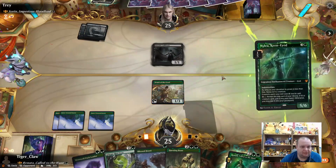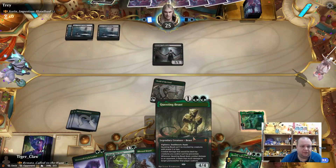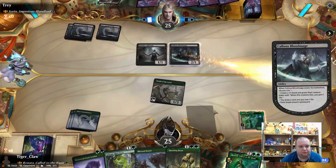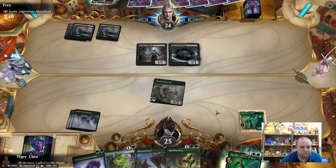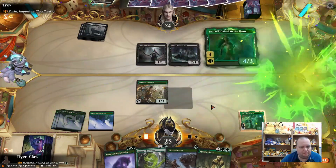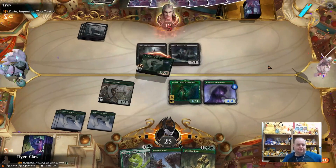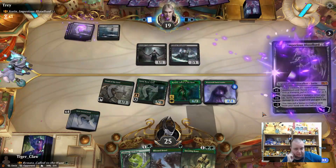I think Nylea is the best play here. Next turn we can Questing Beast and put pressure on. We also have Lizard Blizzard here. We go Nylea into Questing Beast and attack for six or five. We're hoping for no exile removal — that's good for us.